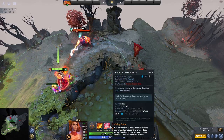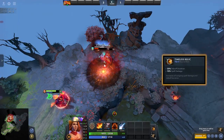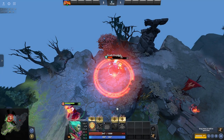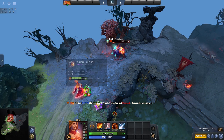Another amazing spellcaster item, the Timeless Relic is especially good on casters with high damage stuns or other debuffs, as it increases both your spell damage and your debuff duration. This means that your stuns or silences will hurt more and last longer, so heroes like Shadow Shaman and Lion really benefit from this item.